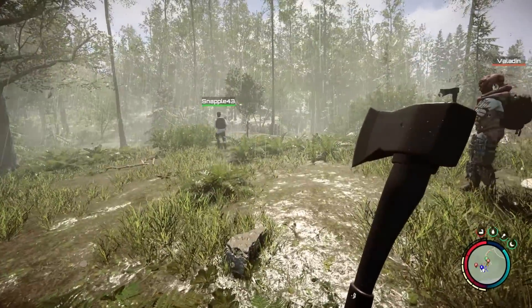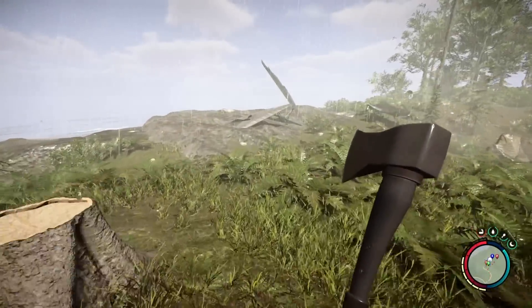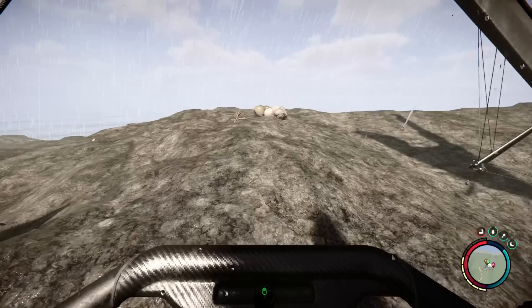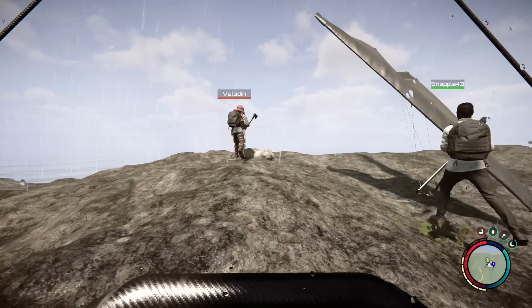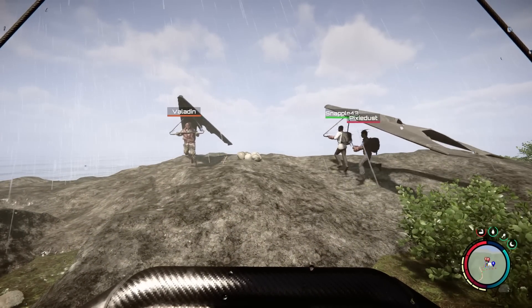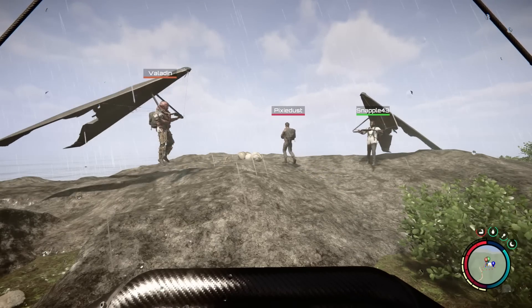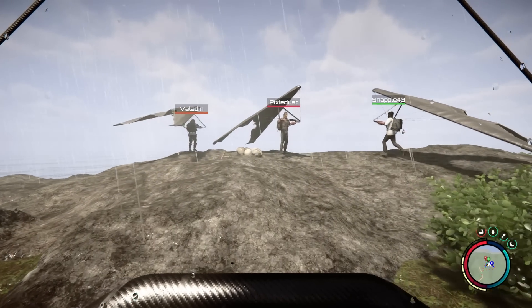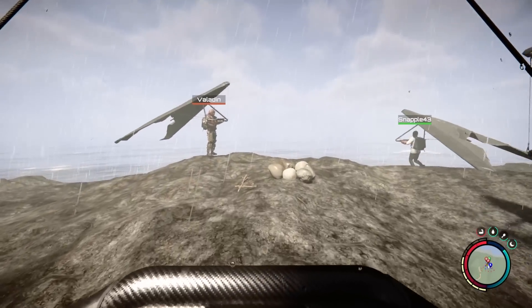Oh, also, check it out. You guys see what's behind us? What is this? Oh, they're like paragliders? Yeah, they're the hang gliders. In order to fly with them, it's your WASD key. So if you were to jump off... I feel like I'm going to crash right into the ocean. Whatever, I'm doing it.